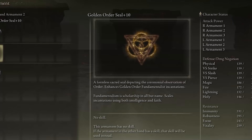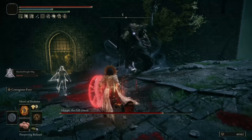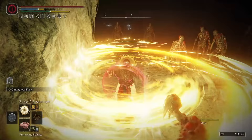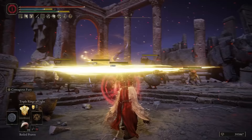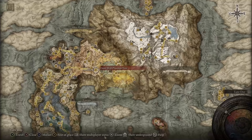The incantations we are using for this build come from the Golden Order school, and we are using the Golden Order Seal to cast them. It is the most fitting seal for our hybrid build since it scales very well off faith and intelligence. I tested both the Golden Order Seal and the Erdtree Seal, and the Golden Order Seal is the clear winner for this build. It is also worth mentioning that the Golden Order Seal improves Golden Order incantations by 10%. The soft cap for the seal is 45 in both intelligence and faith.